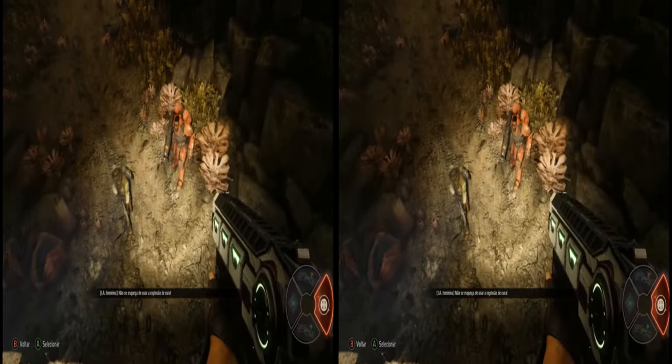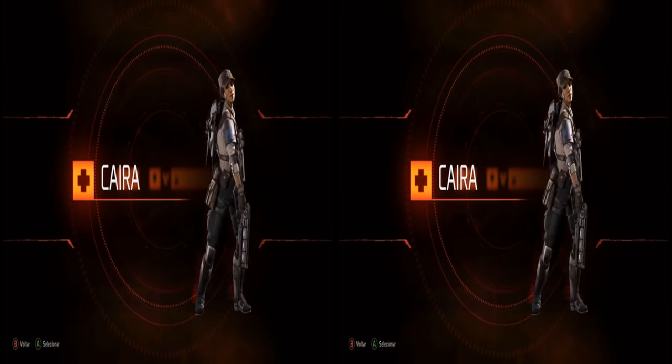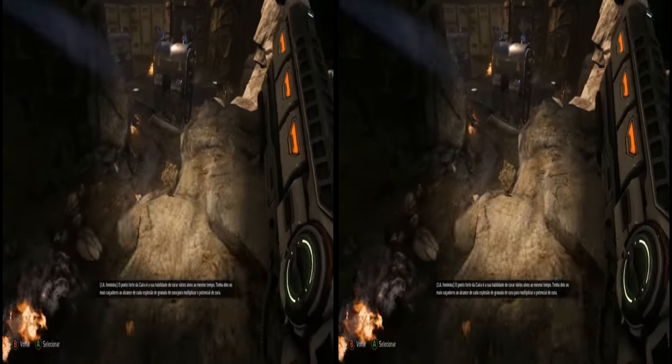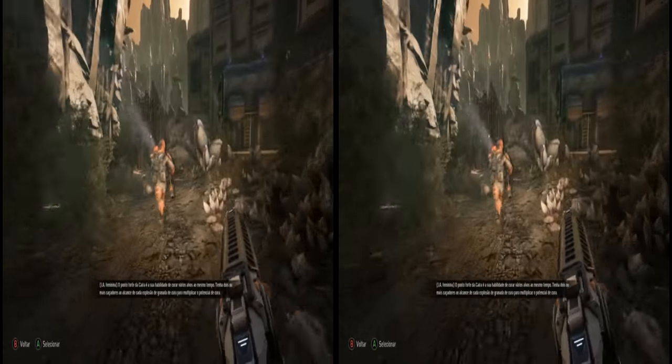Don't forget to use the Healing Burst. Kyra's strength is her ability to heal multiple targets at once. Get two or more hunters in range of each Healing Grenade blast to multiply healing output.